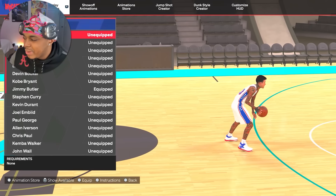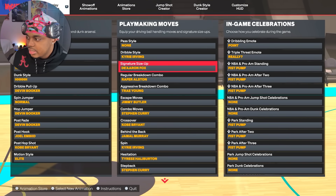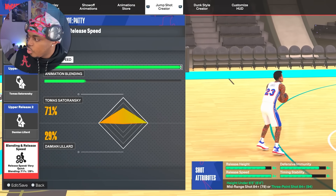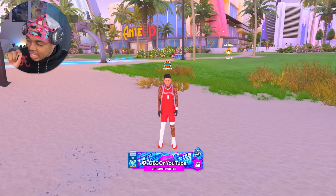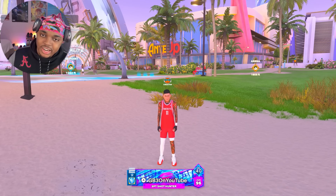For animations I hate using Kemba Walker for the escape - I use Jimmy Butler. When you do the quick stop with Jimmy it's just a lot better. I use DeAaron Fox size-up, Kyrie dribble style, Kobe crossover, Jamal Murray behind the back, Haliburton hesitation, and Curry step back. For my jumper I'm using Patty Mills - I'm a Vet One 6'4" using Thomas Satoransky and Damian Lillard. It's not fair. If you can use this lineup, use it - it is so fun. Just one bad possession from the other team and you easily win. That's Boy D3, don't forget to like and subscribe.